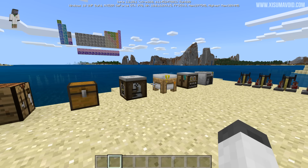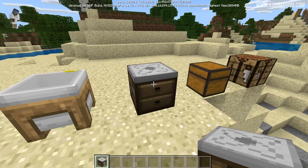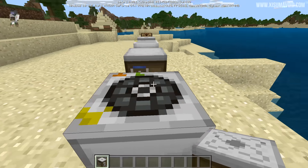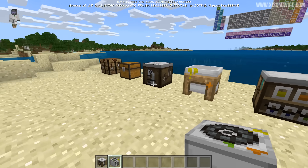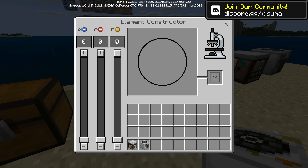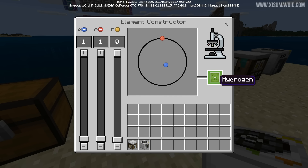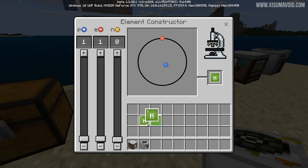We shall start by checking out two of these blocks. The first one is the element constructor — look at these textures, it's got a unique texture on each side. These blocks are extremely cool. We have the material reducer as well — we're going to check that one out second. So let's open up the element constructor. This is going to require no power, no items being put into it — it's basically going to give you stuff for free. What you have to do is configure the elements by telling it the amount of protons, electrons, and neutrons. So let's start by adding a proton and an electron and we've created the very first element, which is hydrogen. You can simply drag that over and over again, taking one at a time.